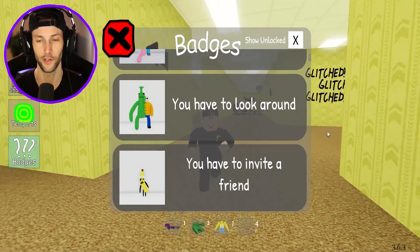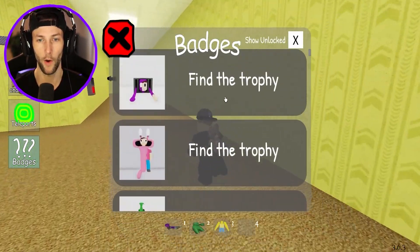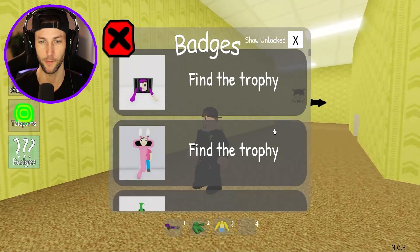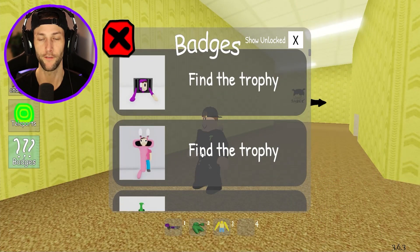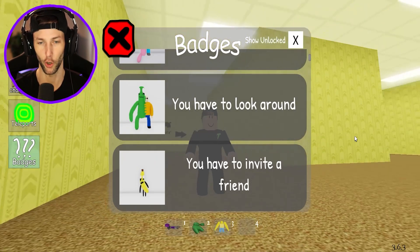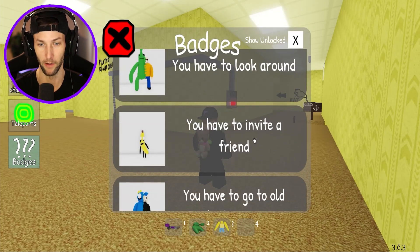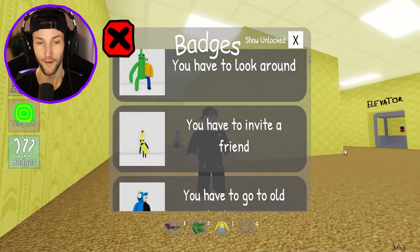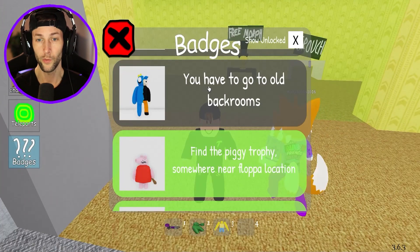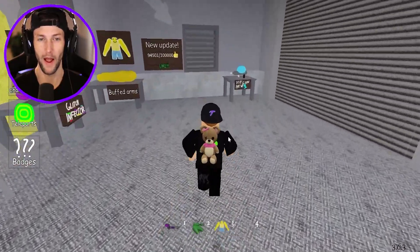You have to look around - are they trolling me? Because I kind of trolled them on their description and now they're saying you have to find the trophy somewhere and you have to look around. You have to invite a friend for the banana. This one says you have to go to the old backrooms.